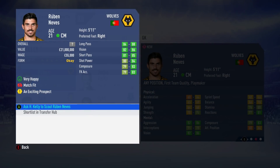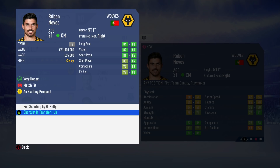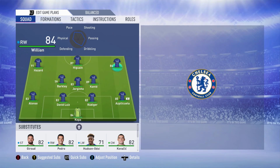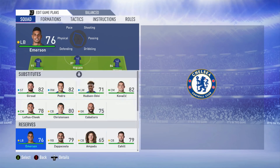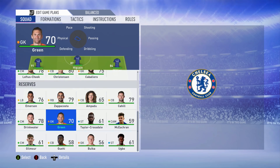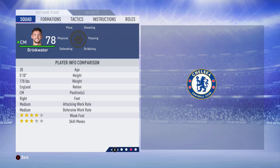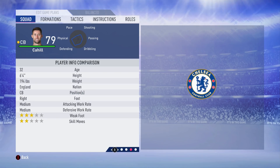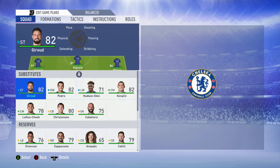These are our first recommended players from our scouts. A lot of them I disregard right away as they're not all suitable for the team, but Ruben Neves is already one we get on the shortlist - we'll be looking towards signing him. This first season in preseason is going to be very, very involved with transfers.